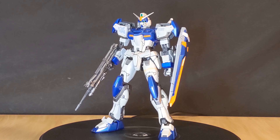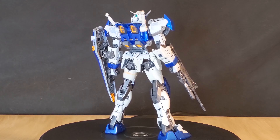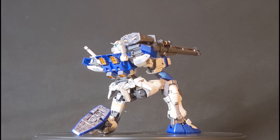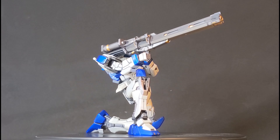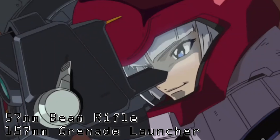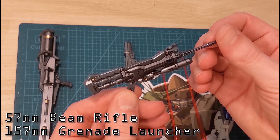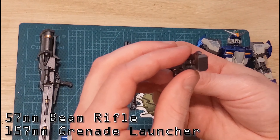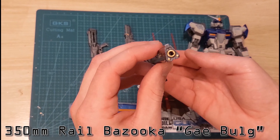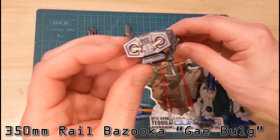Here's the Duel Gundam after some panel lining and a couple of stickers. I'm loving the contrast of the darker blue with the white on the armor, and that little bit of orange just pops so good. You've got this big bazooka which I don't recall ever seeing in the anime — no mention of it on the box either, but I'm always a fan of big weapons. First up, the beam rifle with the grenade launcher attachment — pretty good detail for something so small, but it's a complete brick and you can't even adjust the handle. Next up, the rail bazooka, the Gaybulg — a big brick of plastic but with pretty good detail. I had a total heyday with the gold marker on this one. Looks awesome!